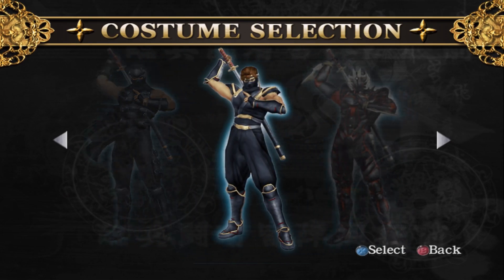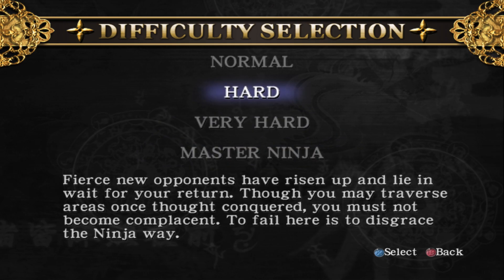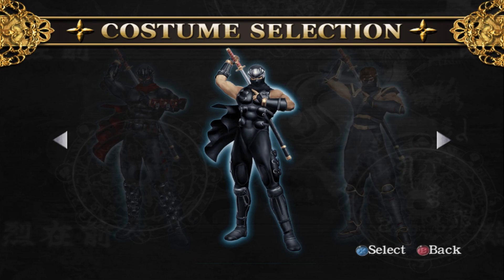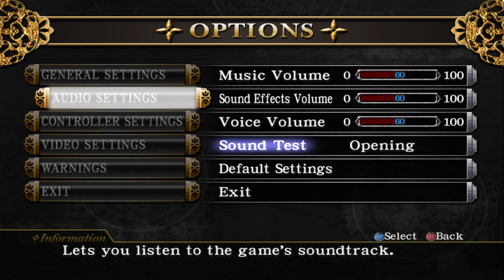Coming attractions unlocked, movie theater unlocked with all the movies, arcade unlocked, mission mode with all of the missions unlocked as well as all of their difficulties — not to mention all of the costumes unlocked. Same goes for new game. Now we have normal, hard, very hard, and master ninja, and we have costume selection.